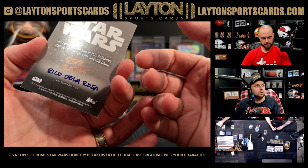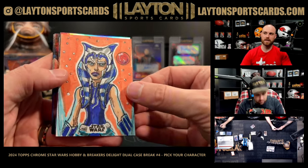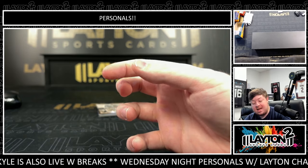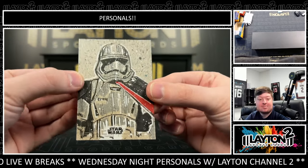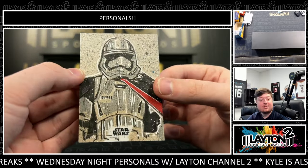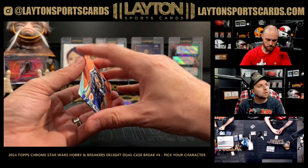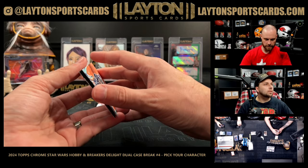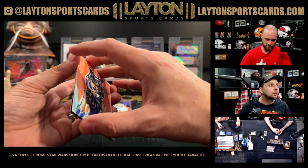Rico de la Rosa. Another sketch is going to be Ahsoka Tano — the Ahsoka spot just did real well! And another sketch — this time it's going to be Captain Phasma on the sketch. Look at that thing! It's just two sketches stuck together — no way! Yeah, careful, I'm going to have to peel them apart.